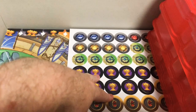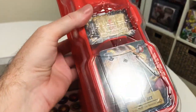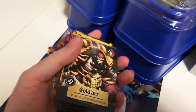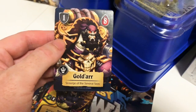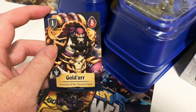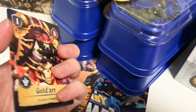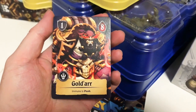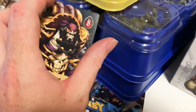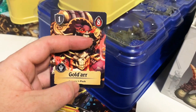Coming up we've got the board, some tokens, more trays, and then there are cards. These are the standard-size cards used to track the characters themselves. You have a team of three characters represented by these cards, placed on your player board. This side is your hero normally, and you flip to the other side when they level up or achieve some feat.